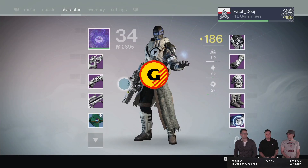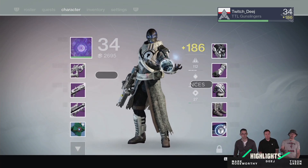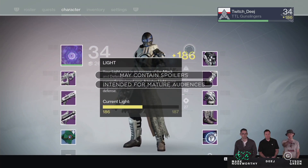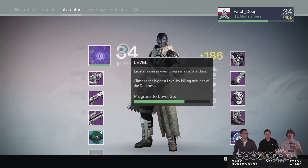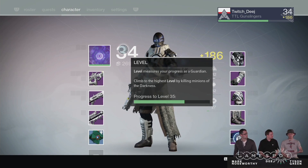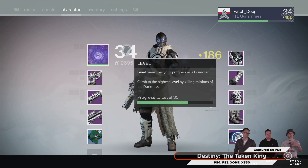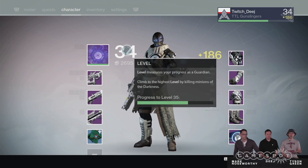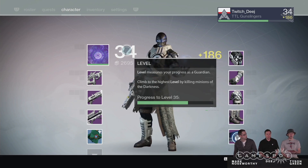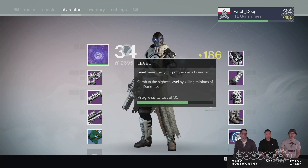The biggest change in Taken King is that your light level is being brought in and grandfathered as your character level. So your level 34 on the left side is now your character level. If you're level 34, 32, or 30 — any character from year one — when you first log in to 2.0, we'll grandfather your character in and boost you up to the level you've always been all through the last year.